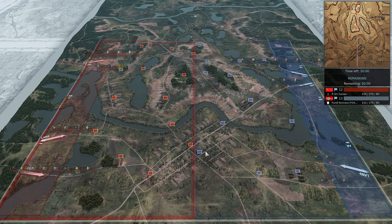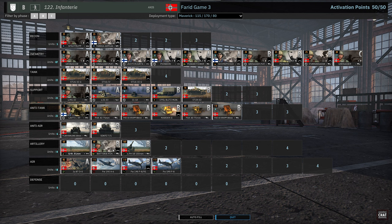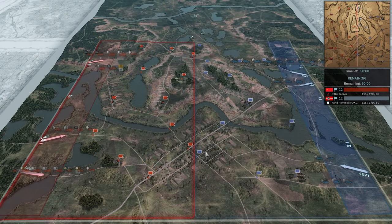Today they are playing on Chitrin. On our left in the red team, playing on the allied side, we have Yuri Tano using the 3rd US Armoured with the maverick deployment type. On our right in the blue team, playing on the axis side, we have Farid Rommel using the 122nd Infantry and the maverick deployment type.